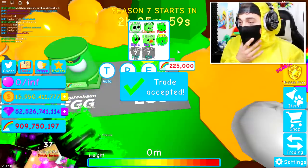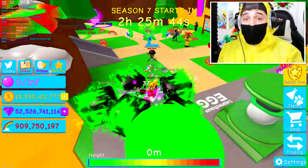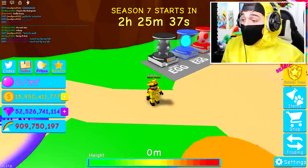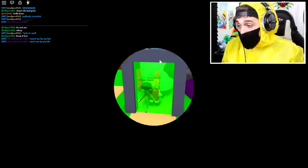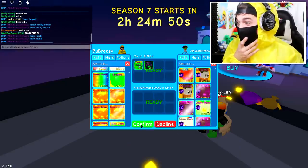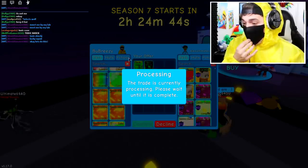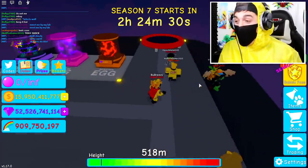Thank you so much, Dolly! The mad scientist already has the other pets. I just need to trade him this last one. He said to meet him by the lab. We need to get out of this infected zone quick — the zombies should not be able to get through AMS's portal. Let's head up to the lab and give him the pets to find the cure.